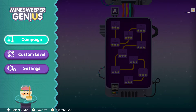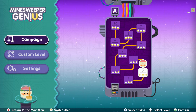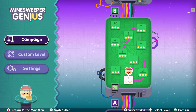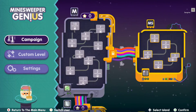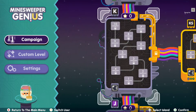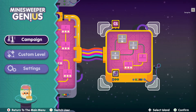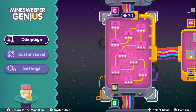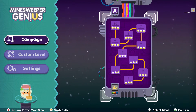We're at the main menu here — there's Campaign, Custom Level, and Settings. When I first saw this title I thought, okay, minesweeper, I know that game — I played it a lot on Windows PCs because it comes free. But it's actually a little bit different. The game is broken up into islands A, B, C, all the way up to M. Some islands have an advanced version called M-S. The regular islands have 10 levels each; the advanced islands have five levels each.